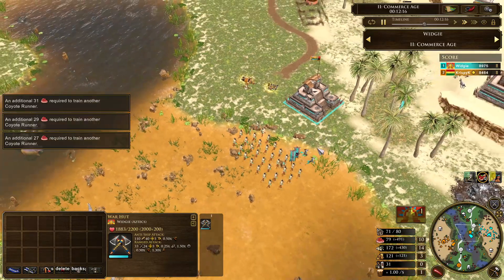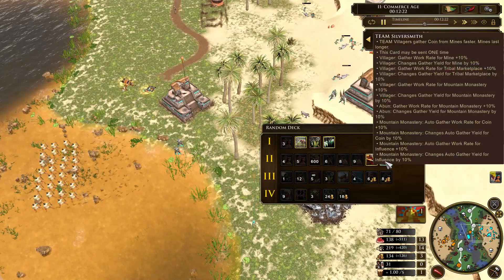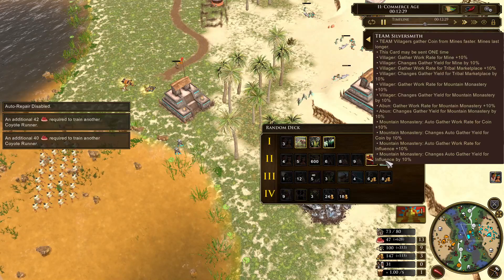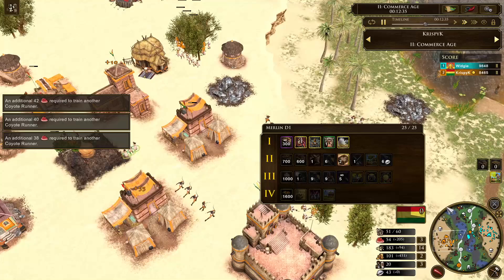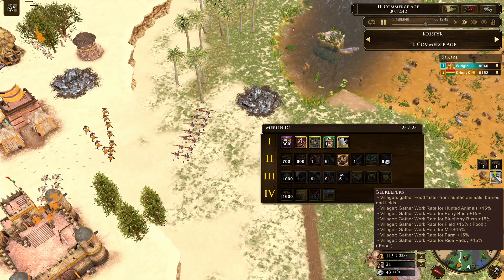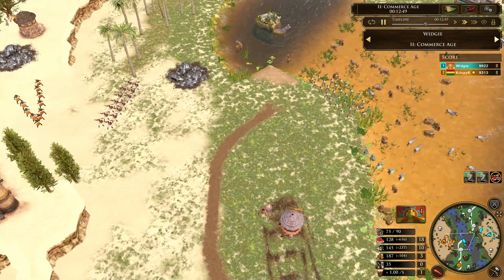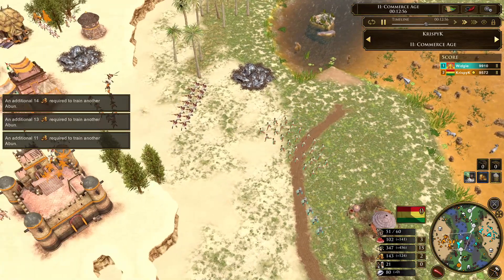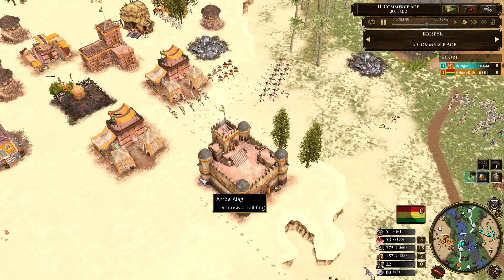Widgey has a spare shipment but there's not a whole lot of good stuff. He could send in the team silversmith to gather coin a little faster. He might be saving it for an age up. Crispy also saving a shipment. Crispy sends in beekeepers — a very good card that increases gather rate on all food by 15 percent. Widgey is now on 35 villagers compared to Crispy's 21. Even more of a villager lead for Widgey, yet we still see the African civ keeping up with the Aztecs in score — just shows how powerful these African civs are.